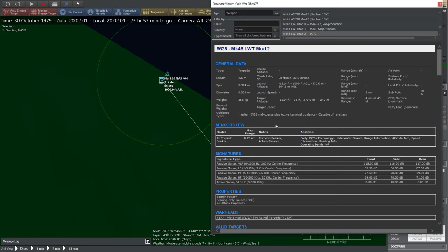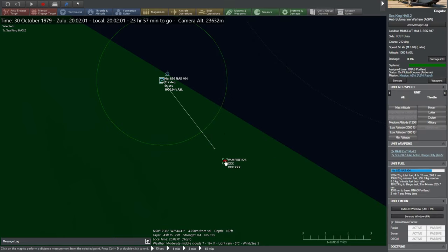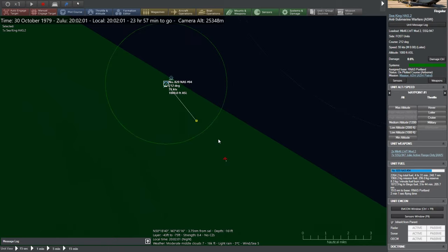What's the range on this torpedo? It's basically four nautical miles, so we need to get within about four nautical miles. We're almost within that, so we should go to around there and hopefully it should launch on the way.